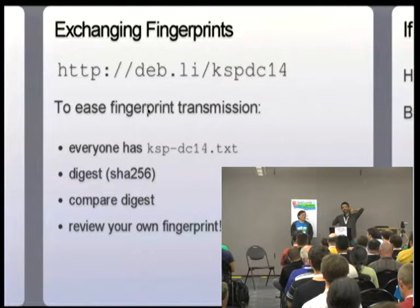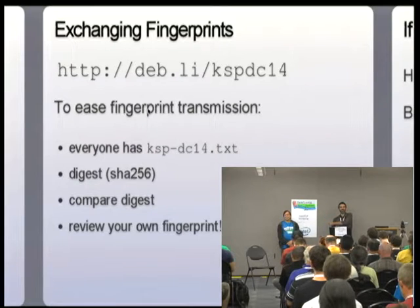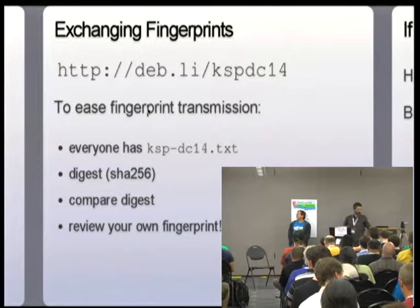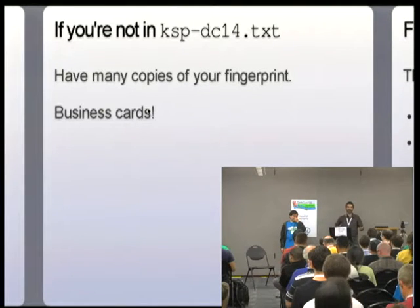The critical thing here is that when you look at this list, it's not just about having the group consensus about what the digest is on that list. You also have to verify that your fingerprint on that list is your fingerprint. So if we all agree on the collective digest, but your fingerprint has changed — Anibal was the one who made the list and then it got transmitted over cleartext HTTP — make sure that your fingerprint is the right one. If you're not in the list, make sure you've got physical copies of your fingerprint.